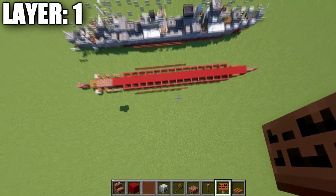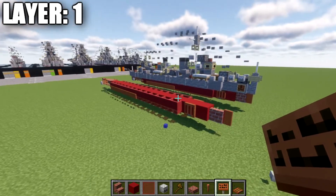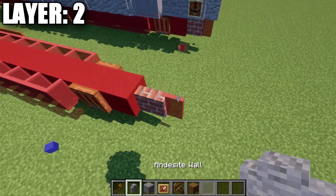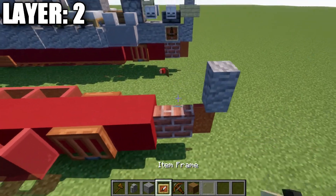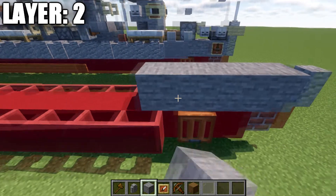Here is an overview of what layer one should look like from the top-down view. Moving into layer two, we place down an andesite wall on top of this red stained glass pane, then take our stone blocks and go back 1, 2, 3, and 4 stone blocks.